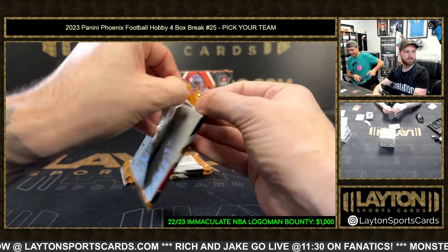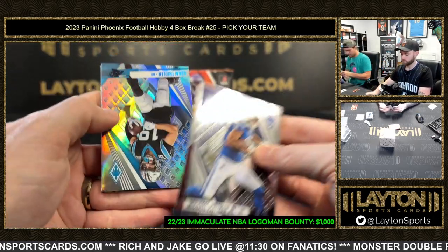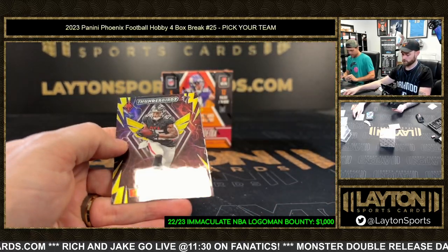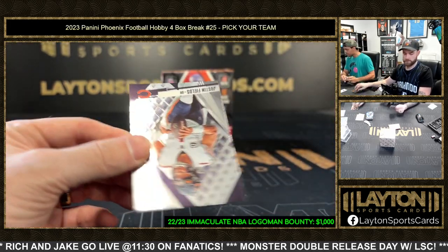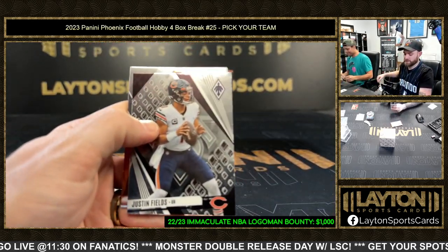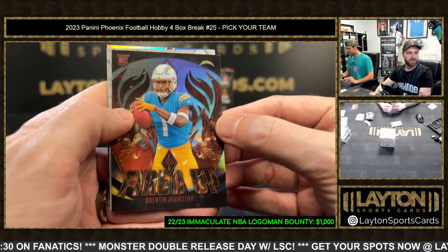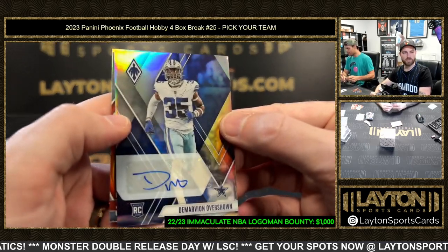If you're here just give us a little hello, we'd like to talk to you. Thunderbirds yellow - 23 of 50 for the Falcons. I am the face of daytime breaks! What's up Hobbs, just woke up. Rookie silver Quentin Johnson fired up. Overshown rookie auto for the Cowboys.